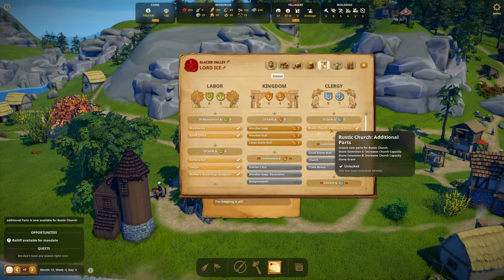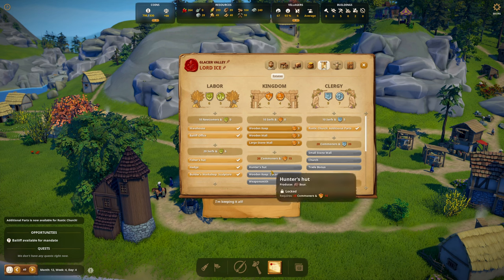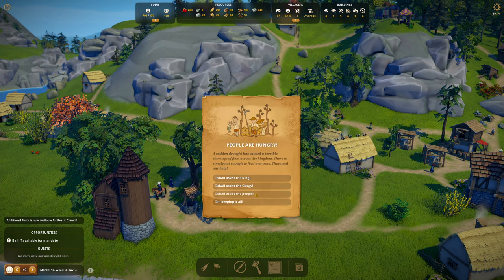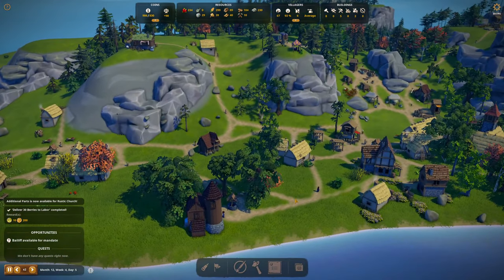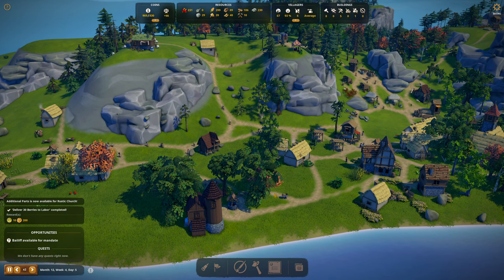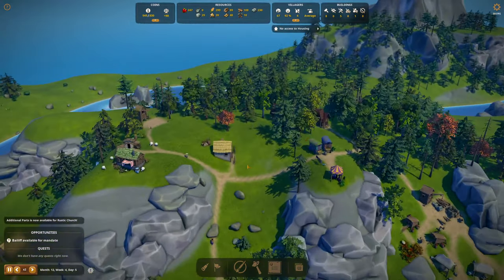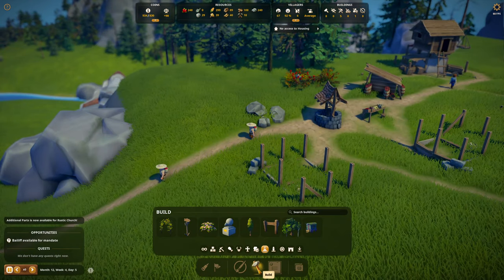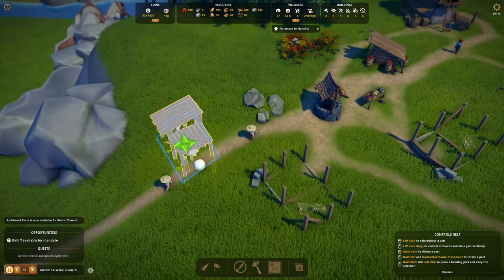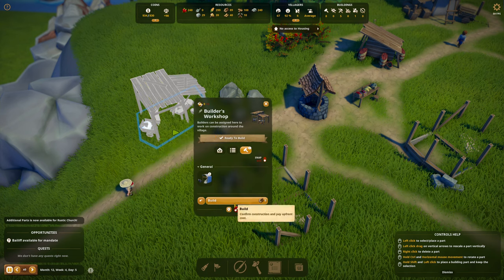We're going to get some kingdom influence when I build the keep, so let's assist the people. I'll do some promotions to get more commoners in here. No access to housing — builders! Good grief, how long has it been since I put in the builders? They're going to work right along the road here — very sorry, that's completely my fault. Our three new builders are Garardus and Emane.